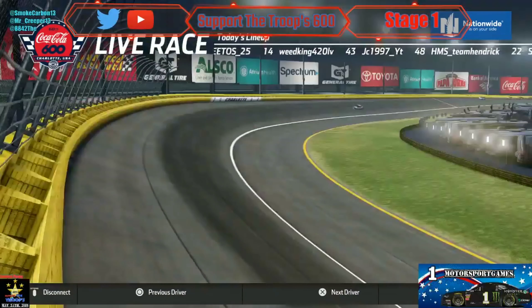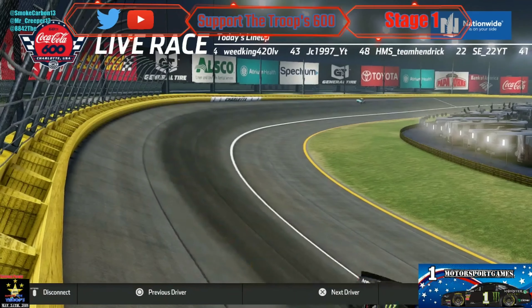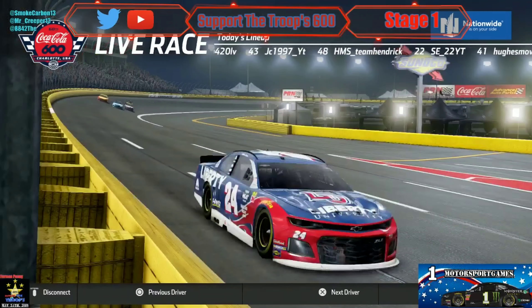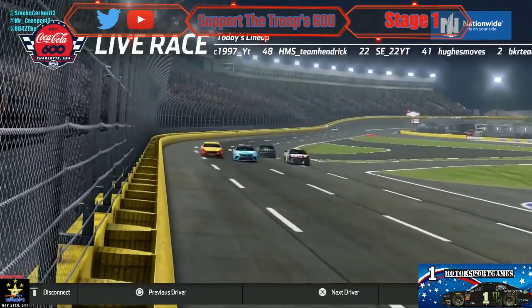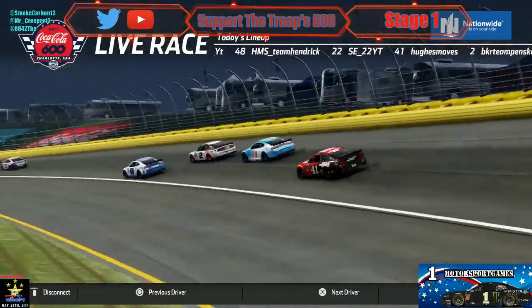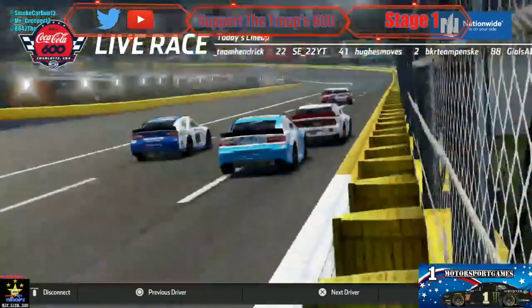Don is driving on the inside, a T-Wing to pass for position. Now the 18 is in the middle of it. Looks like we had trouble for the lead up front and BKR is going for the lead — he is about to pass the 88.